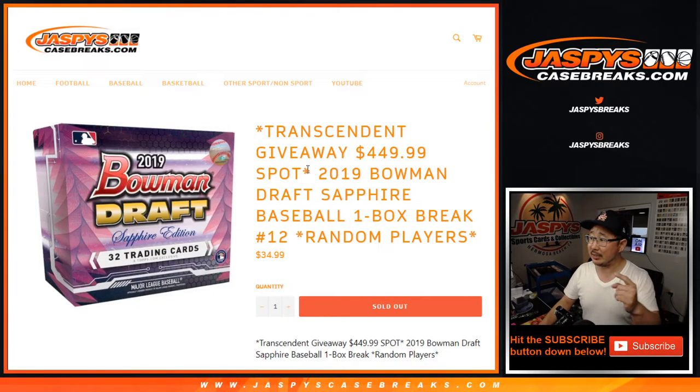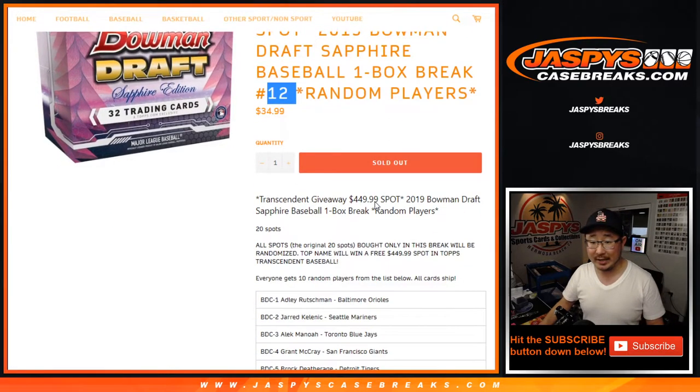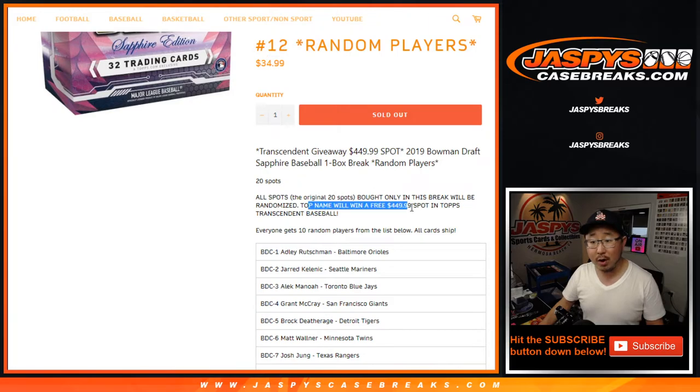Hi everyone, Joe for jazbeescasebreaks.com with 2019 Bowman Draft Baseball Sapphire Edition, random player break number 12, with a chance to win one spot in Topps Transcendent Baseball Hall of Fame Edition — that drops on Friday. But let's do the break first.